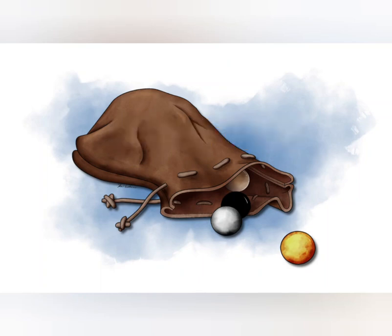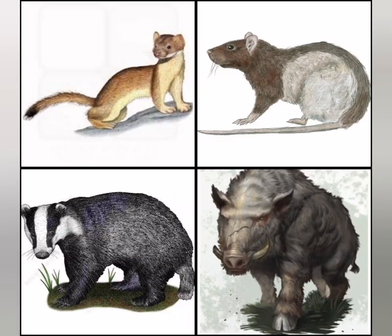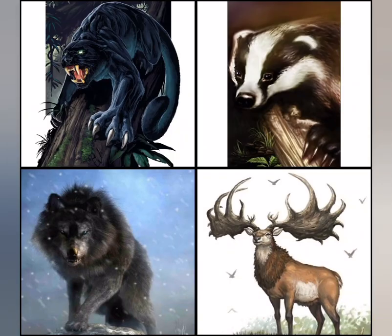Here are the bag's contents as they currently work — feel free to make the animals look however you want. Inside the gray bag you have a weasel, a giant rat, a badger, a boar, a panther, a giant badger, a direwolf, and a giant elk.